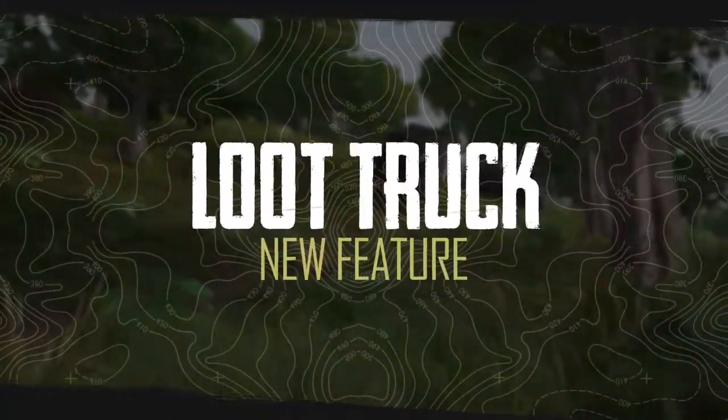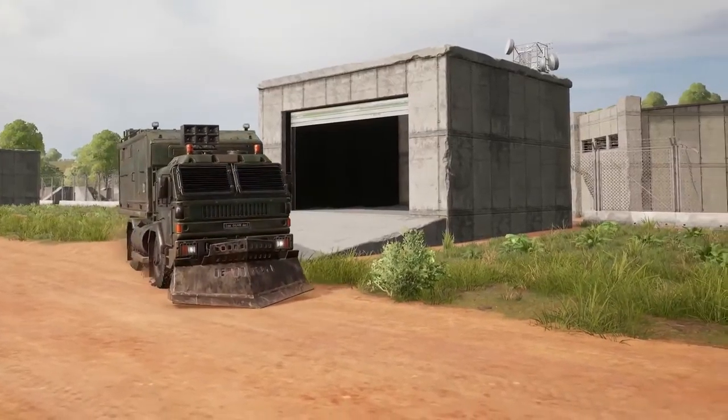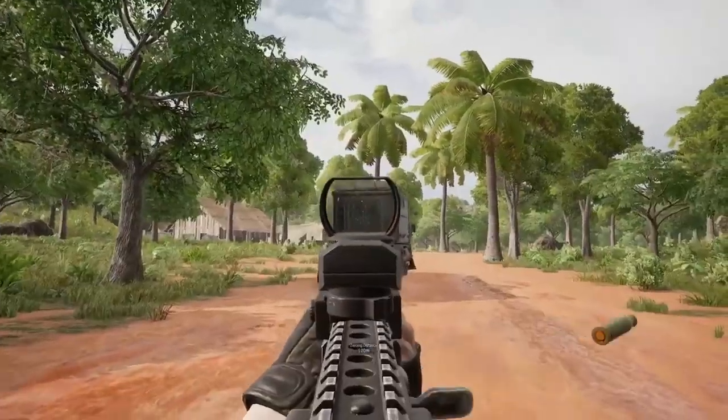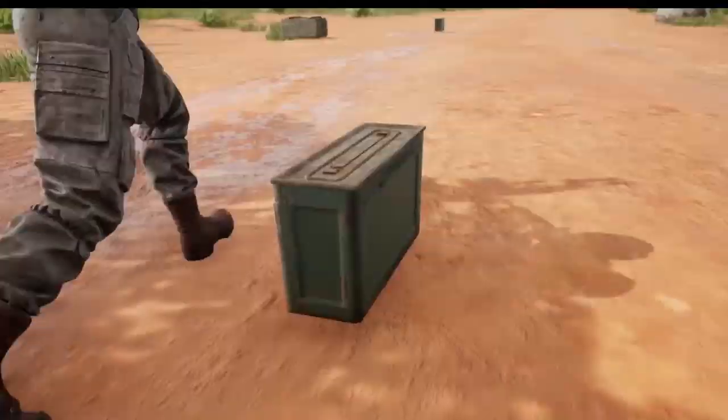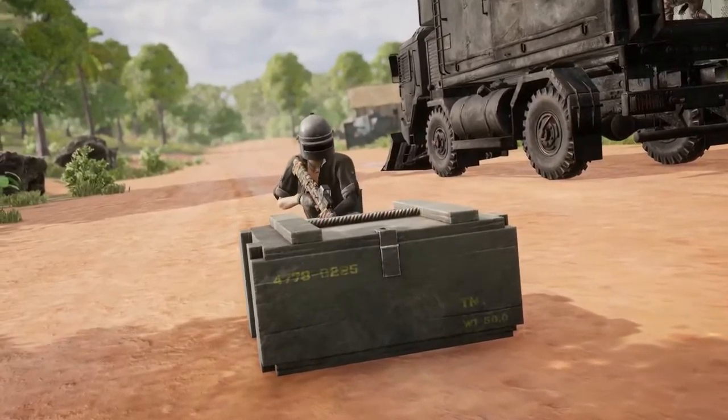Driving the lonely roads of Sanak is a brand new way for players to gear up. The new loot truck spawns in one of several garages around the island and travels random roads until taken down. Players persistent enough to pierce its heavy armor will be rewarded with loot boxes that drop from it, and the lucky few who can disable the truck will be rewarded with its full cache of gear.